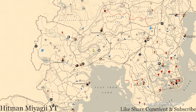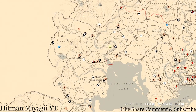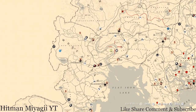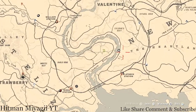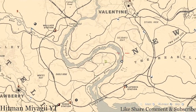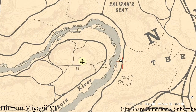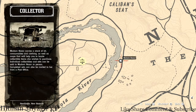First things first, let's get to Madame Nazara's location. Today Madame Nazara is right outside of Valentine, right down the road from Valentine along the Dakota River. She's right here and she will be here until 2 AM — that's Eastern Standard Time, New York time zone, East Coast time zone.